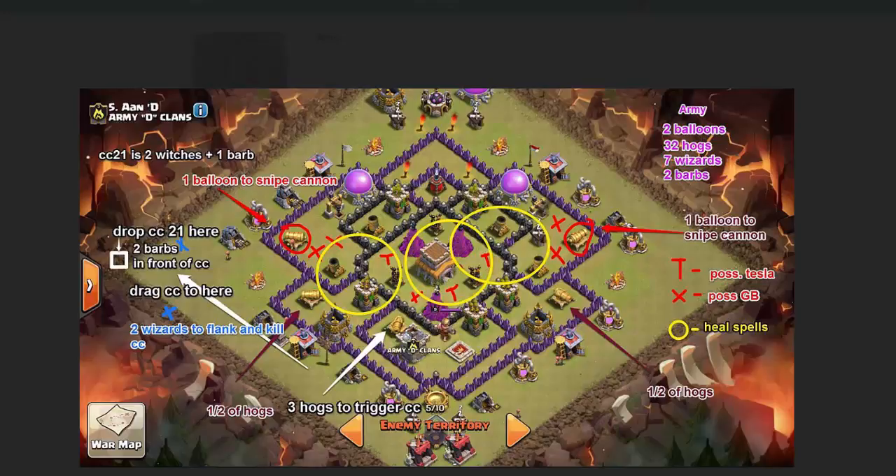We found out after we started the war that the team we're facing has no troops in their clan castle. So I was able to tweak the army composition a little bit because of that, since I knew I did not need three hogs to trigger the clan castle. The reason I drew it up as three hogs to trigger is that even though the clan castle is so easily triggerable, putting three hogs in there is not too many troops.